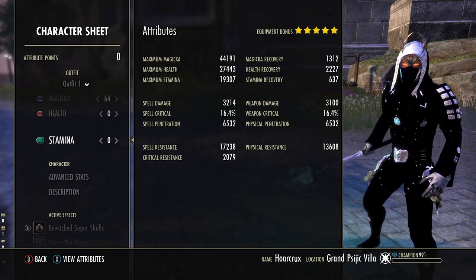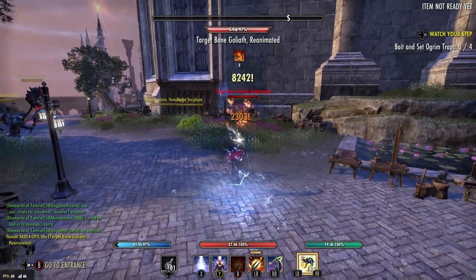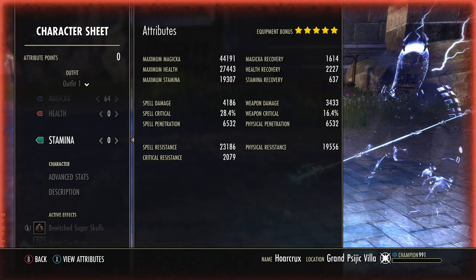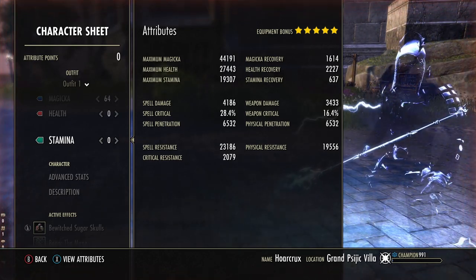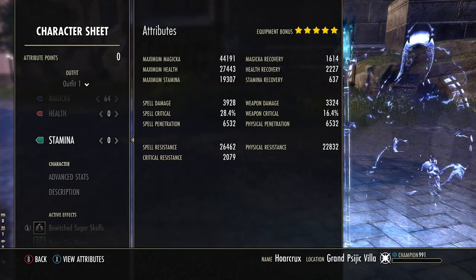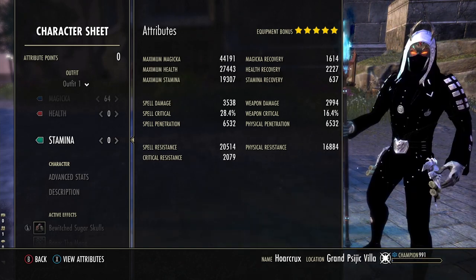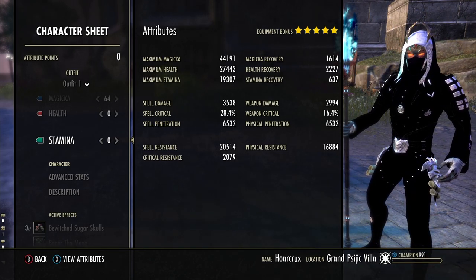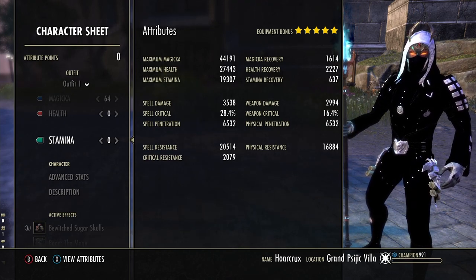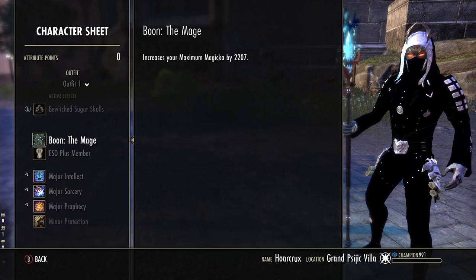Here's the character sheet, everything completely unbuffed. We got up to 5,400 smoke damage with Continuous Attack; this gets up to 5,900 spell damage. We have 2,000 create resist on our back bar. Our resistances are looking nice and juicy at 26k spell resistance, 22k physical resistance. Magic recovery is 1,600, bumps up to 1,800 with Continuous Attack, which is more than enough since we have Dark Conversion on our bar. The 44k max magicka means we have a pretty beefy ward as well.